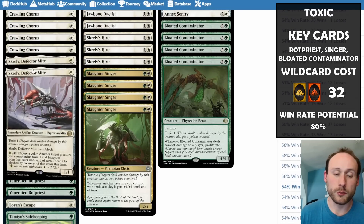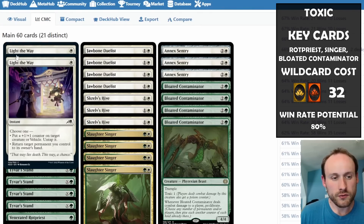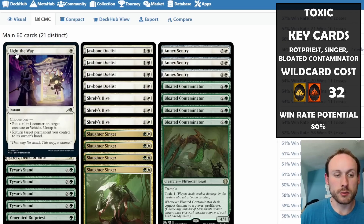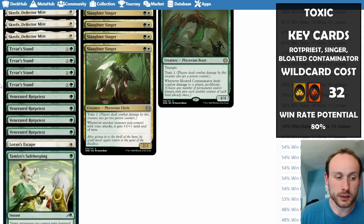We have Skrelv for protection, and Crawling Chorus which replaces itself with another token when it dies, making it resilient. This version also uses Lay Down Arms, which is good since you want lots of instants that can target your own creatures — putting a +1 counter on a creature or returning something. You can also use it to rescue something from a board wipe. Tyvar's Stand gives hexproof and indestructible.